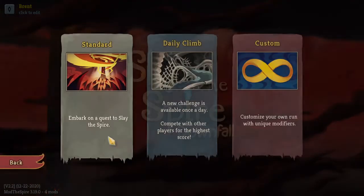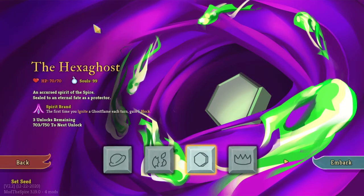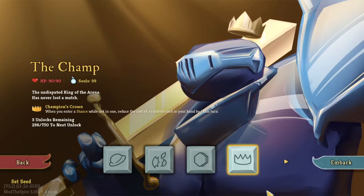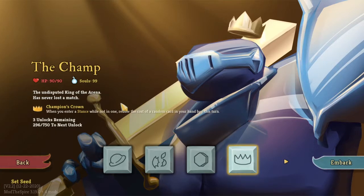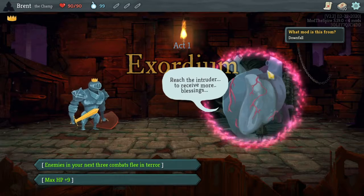What's up guys, it's Murr back here, and we're going to be playing some more Downfall. Last time we still did not get a win with the Hex Ghost, and we are going to go in with the Champ, who I've also not got a win with. Hopefully we can change this round. I like the Champ's mechanics, I just have not got a win.